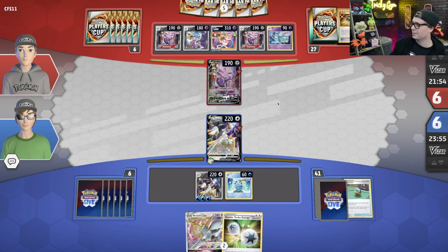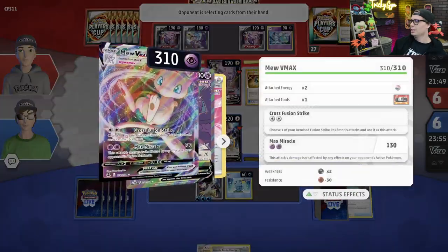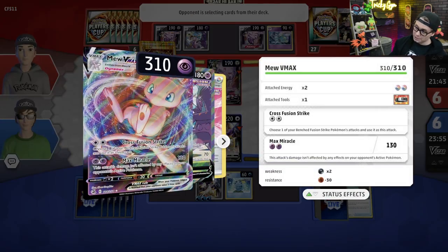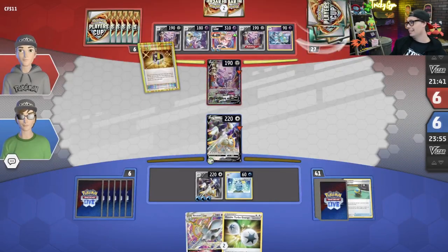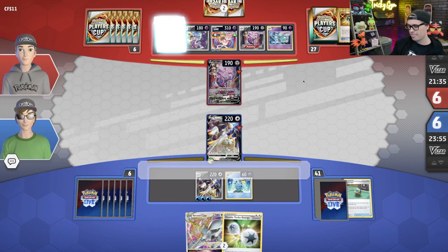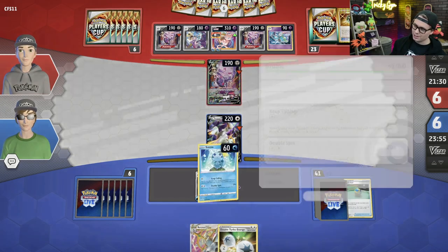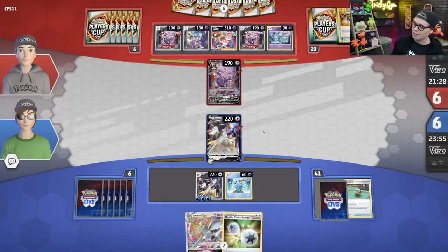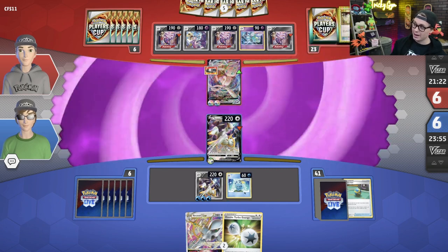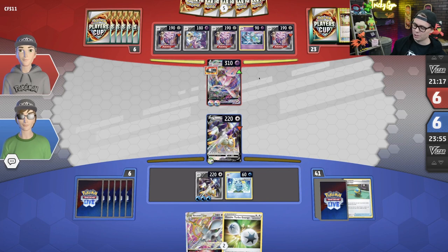It is a valid concern that there might not be a later, but also imagine: when I passed my turn, my opponent just had one Fusion Strike Energy in play. They could have very easily just attached a basic Psychic and then Yveltal would have been a bad promotion there. So with the option to either go one Sobble or one Yveltal, you go the one Sobble because it's guaranteed to be good next turn, whereas the Yveltal could just be underwhelming.